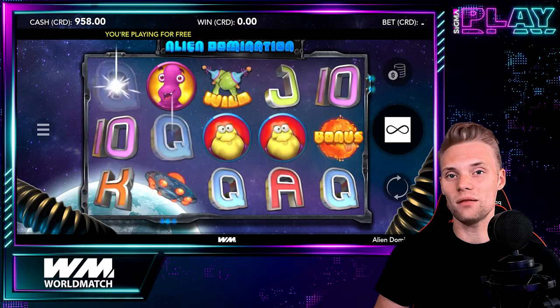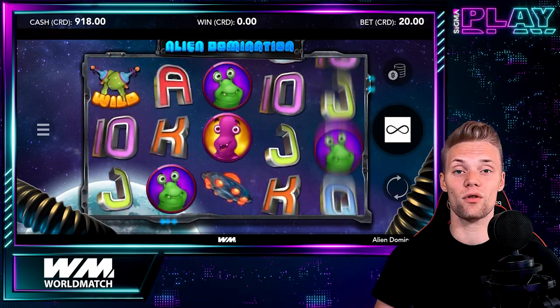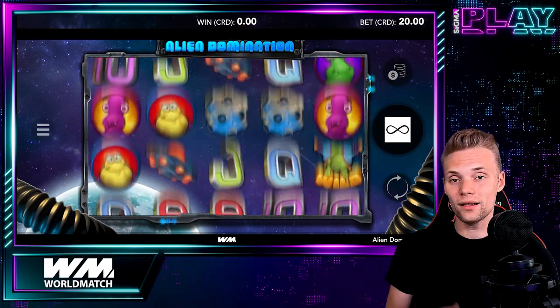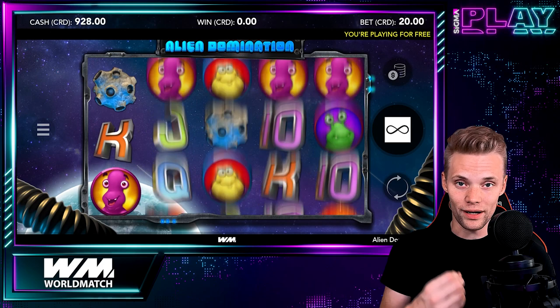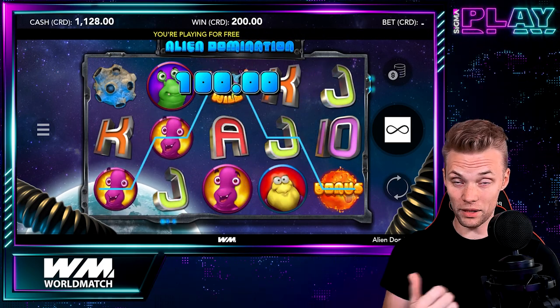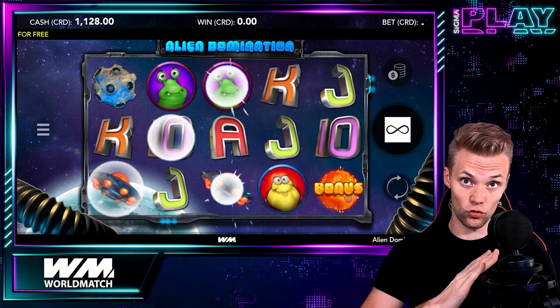The game's sound effects are lovely but they sound a bit repetitive. The game also has a catchy background music that adds some excitement to the gameplay. Alien Domination has simple but effective game mechanics that make it enjoyable to play. The game is played on a 5x3 grid with 10 pay lines that pay from left to right.